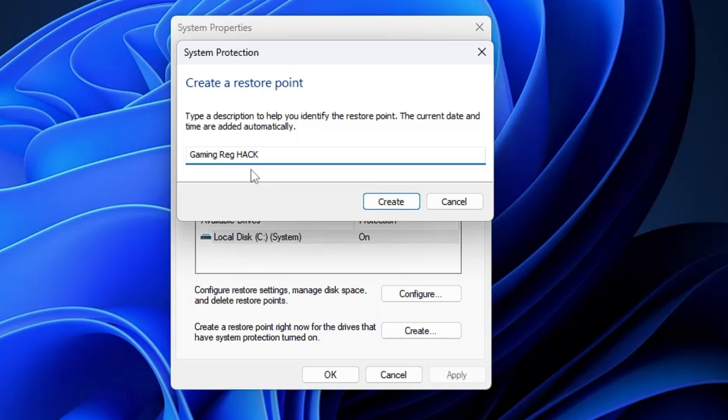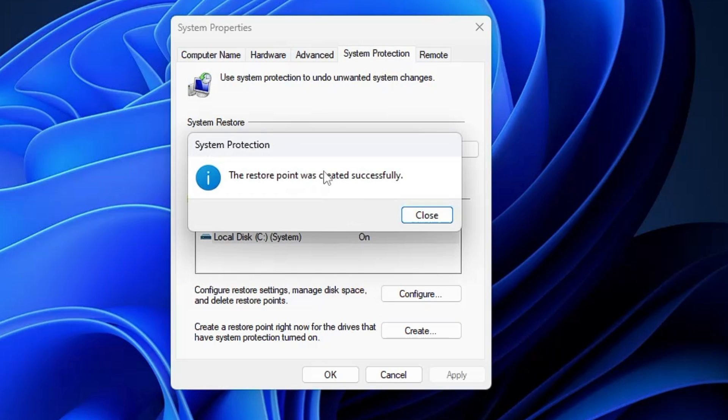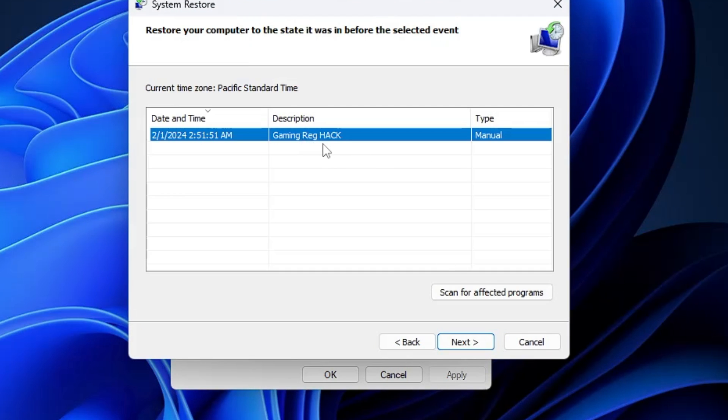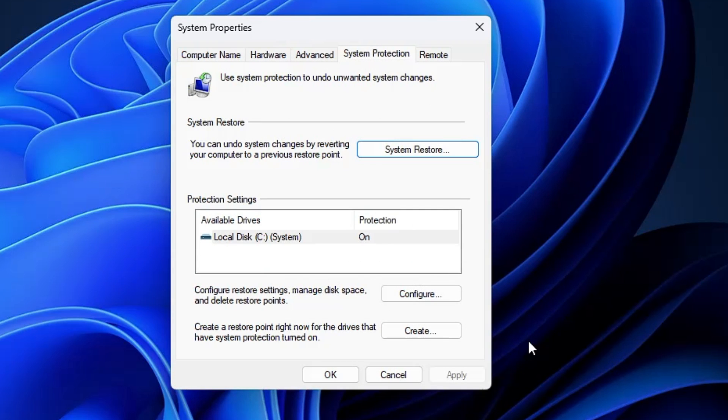You can give any name you want, then click Create. It will take only a few seconds to create the restore point. Once created, click Close. In future, if you want to restore back, come back to the same option, click System Restore, click Next, find your restore point, click Next, and click Finish to start the restore.